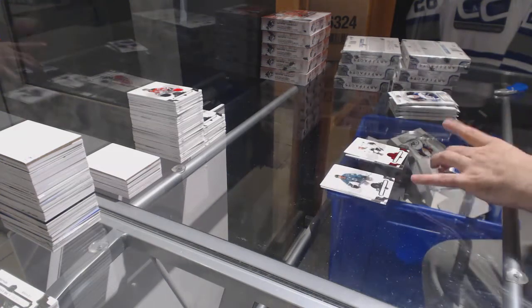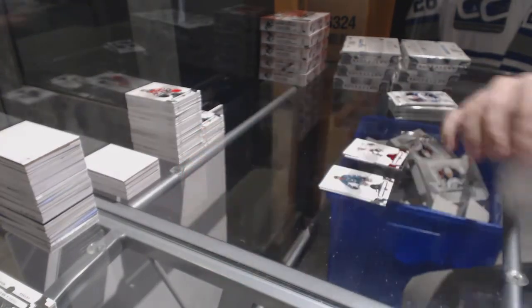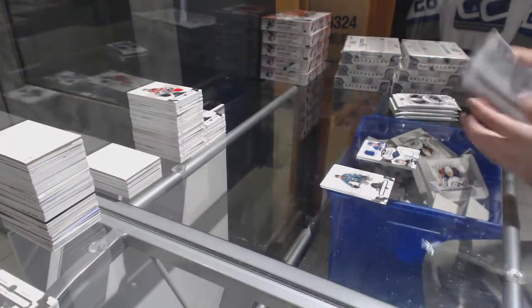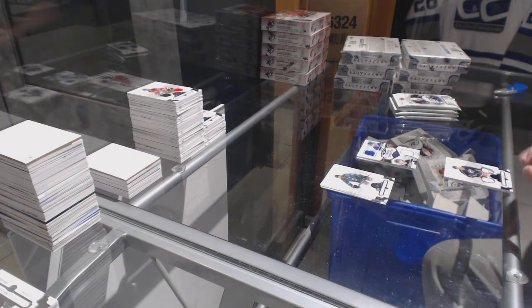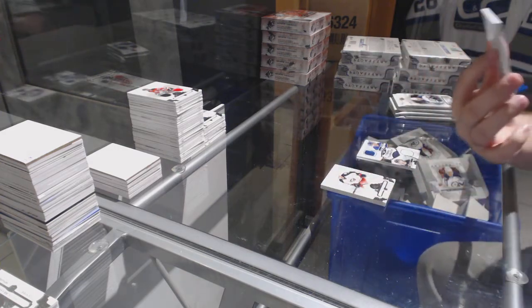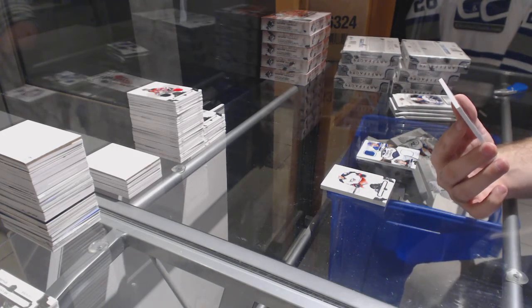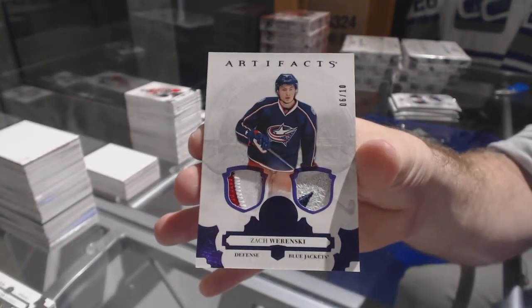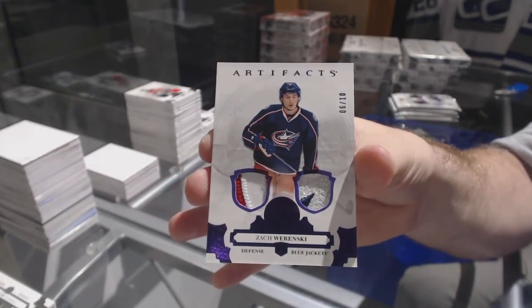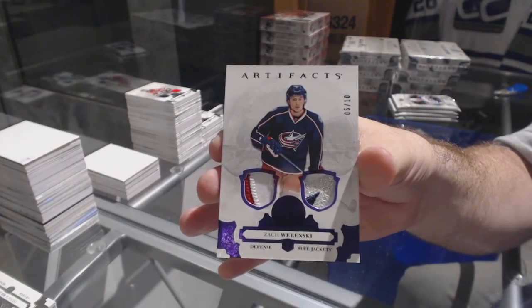We've got Tundra Teammates, number 1.99 for the Islanders, Tavares and Nelson. Matthews Gardner — nice. For the Columbus Blue Jackets, Zach Werenski, six of ten.